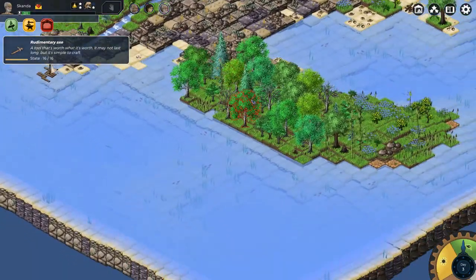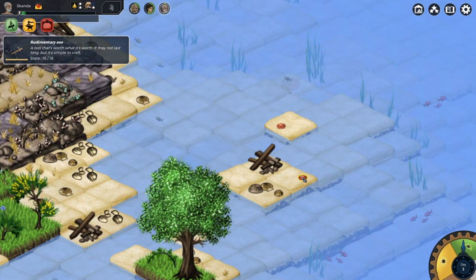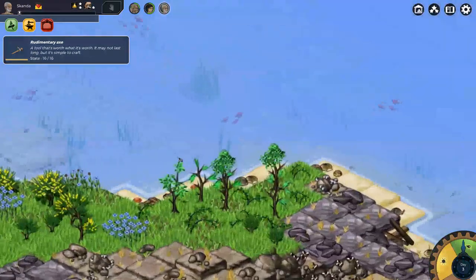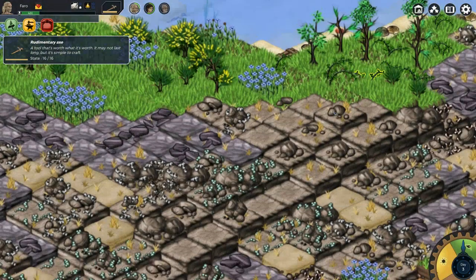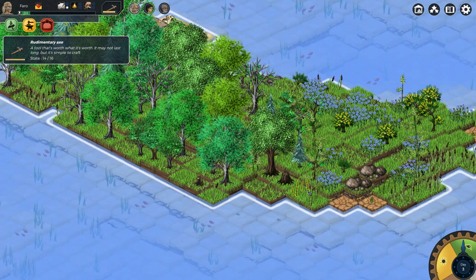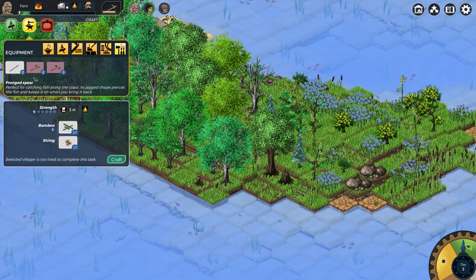Did the crabs come back? I would assume that there would be like an endless supply of crab in the ocean. Yeah, just grab a couple more crabs. We're going to make it out of this the only way that we know how — by eating loads and loads of crabs. So you take the axe and while you're here, chop that guy right there. Alright, so we've chopped that down. We can make a pronged spear. Villager is too tired to do this task — alright, well you do it then.